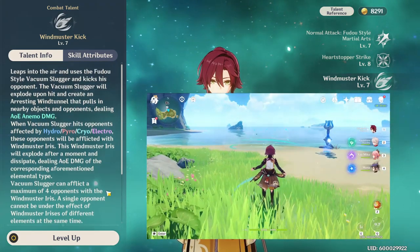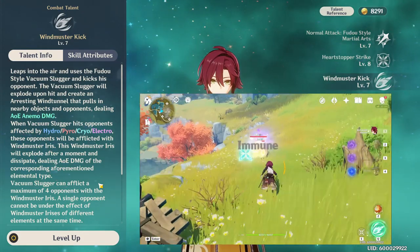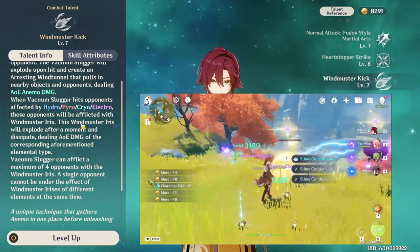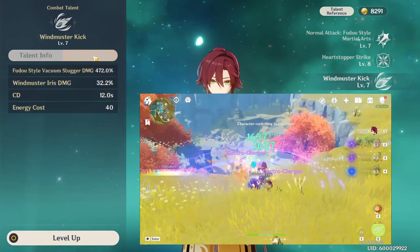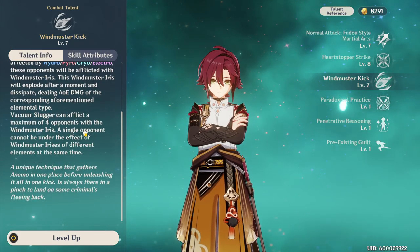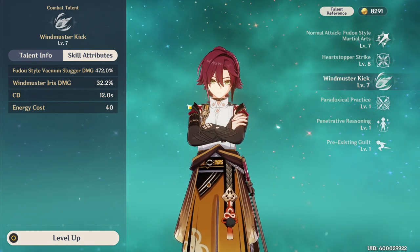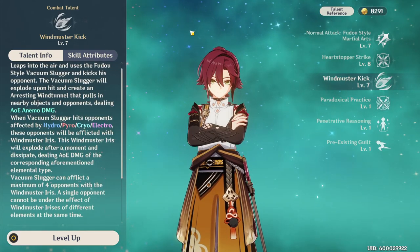He also has an elemental burst that serves as his crowd control aspect. His crowd control is very lacking though, especially compared to units like Kazuha or Sucrose, but this does AoE Anemo damage with elemental absorption for hydro, pyro, cryo, and electro. You do a big kick that deals solid damage, sucks in enemies, and then does a burst of the absorbed element, causing swirls. It has a low energy cost of 40 and a cooldown of 12, so you can spam it as long as you have solid energy recharge going.